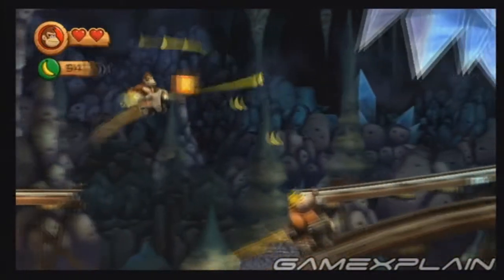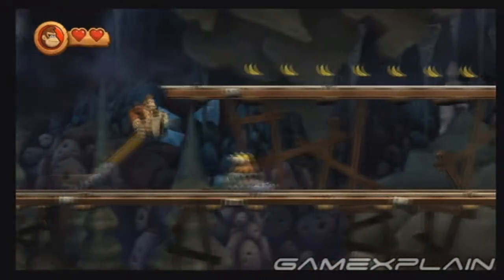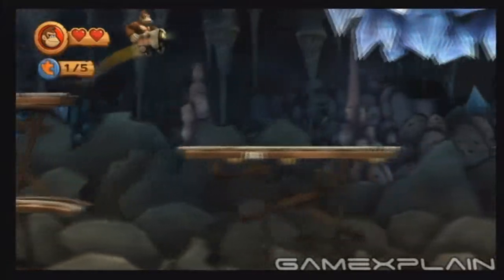Just after you hop into your minecart, you can grab the letter K. Just short hop the first gap and then jump to reach it. Shortly after, high bounce off the second mole enemy to reach the first puzzle piece.